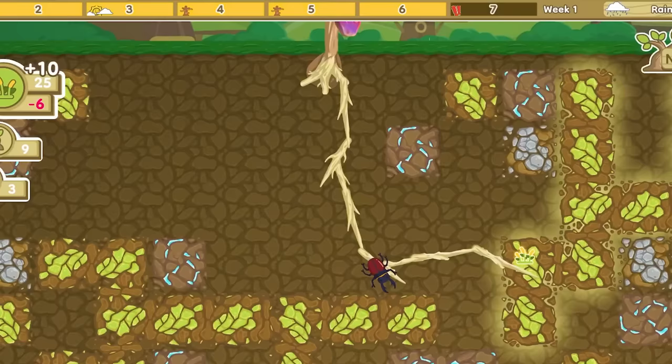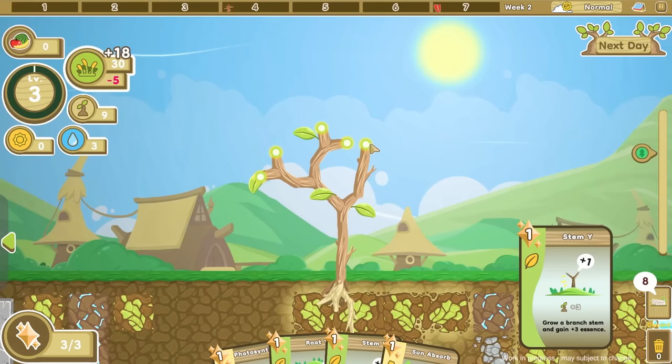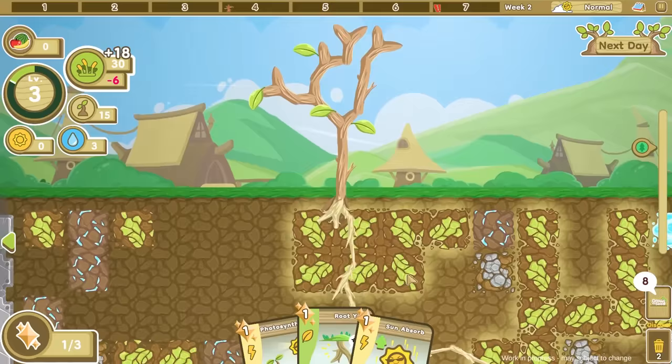Oh no, my apple just rotted. That makes me sad. I don't have the harvest apple thing yet, so we can't do that. Let's use a stem and put it over here. I wonder if we can branch this one up — oh, I can! That's cool. Then we'll do a root. This is good because we got more food back here.